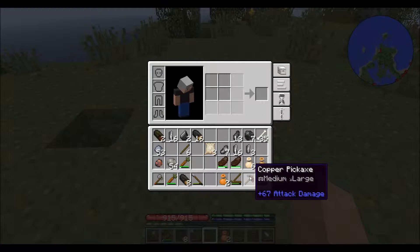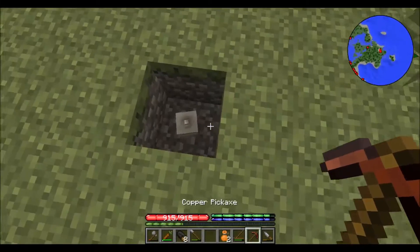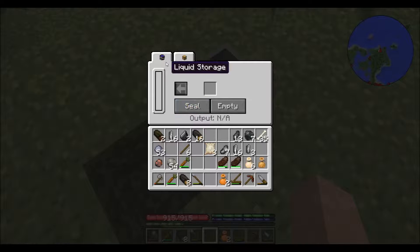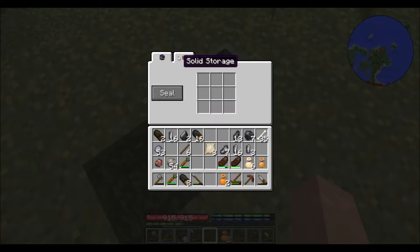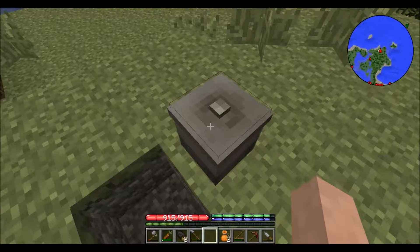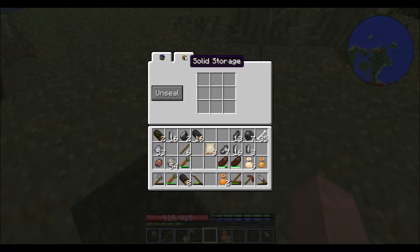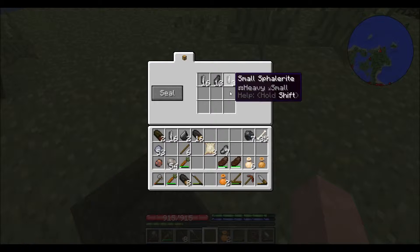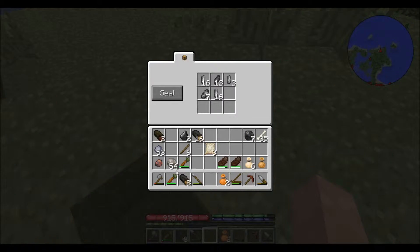There we are crafting our first pickaxe, and we cooked the large vessel, which we can now use to store our items in since we can't make chests yet. We're going to be storing our leftover ore in there — all the stuff we don't need on our person at the time. And we're going to go out and mine those ore veins.